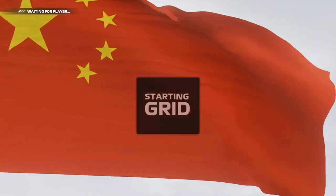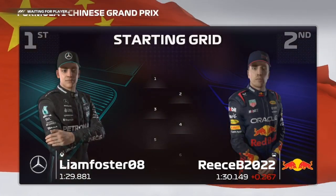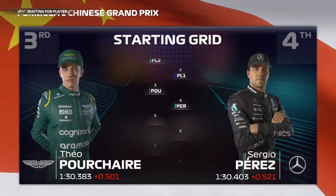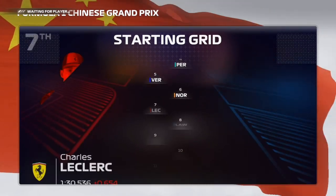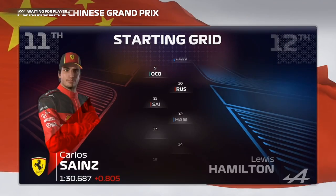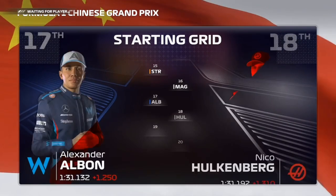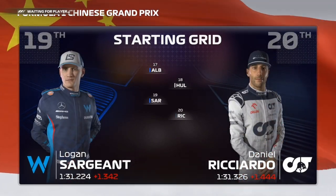Let's run you through the driver grid order for today's exciting race. Baxter lines up on pole position and Rhys completes the front row. We continue through the rest of the grid: Theo Porcher, Perez, Verstappen, Norris, Leclerc, Liam Lawson, Ocon, Russell, Sainz, Hamilton, Bottas, Tsunoda, Stroll, Magnussen, Albon, Hülkenberg, Sargent, and Daniel Ricciardo fills the last spot on the grid.